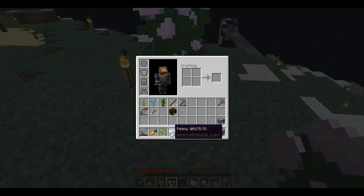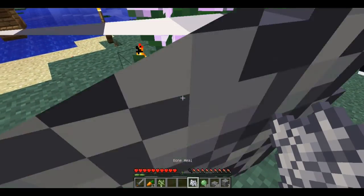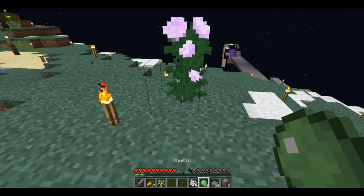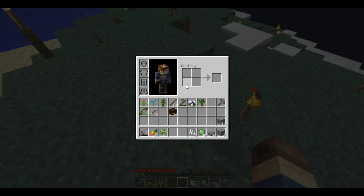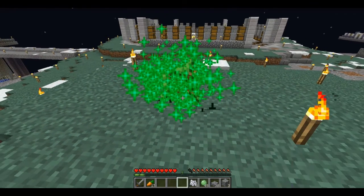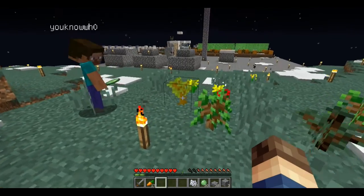This grinder is kind of annoying — when you walk by you just pick everything up. We should put some hoppers down there. Got a dark oak sapling — don't need it. Finally, after about a minute, we got the acacia sapling! That's everything we wanted.